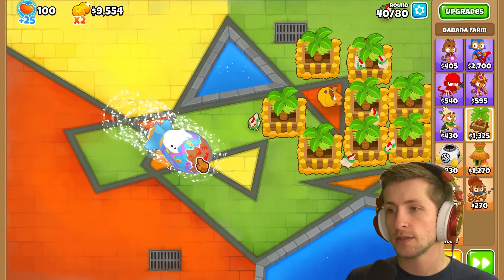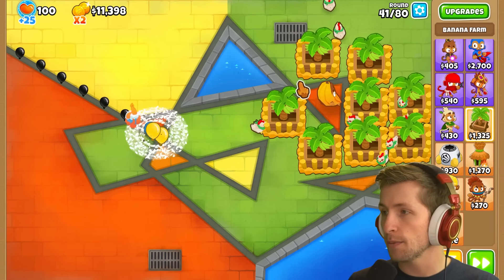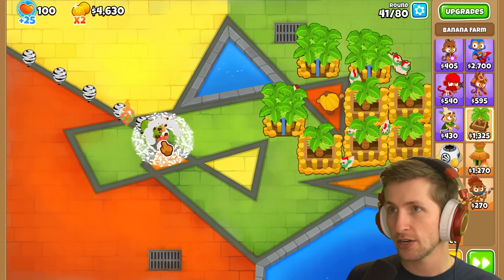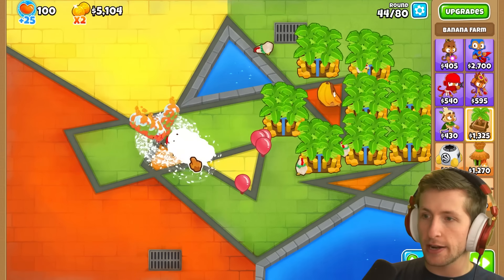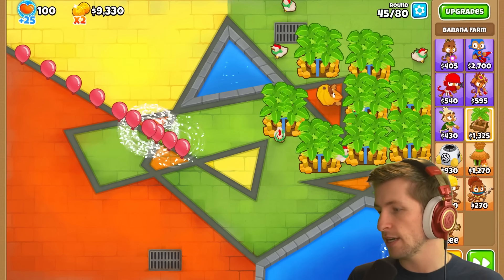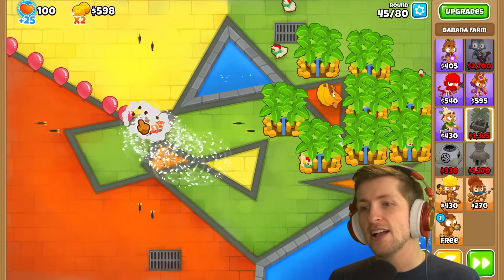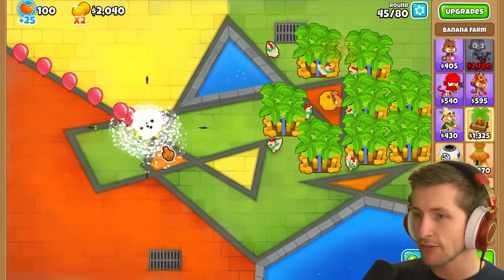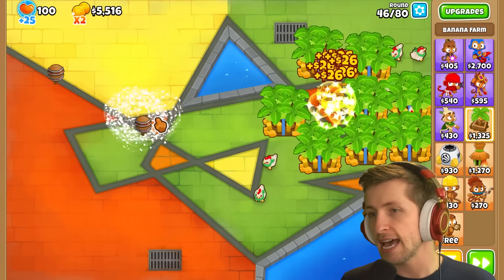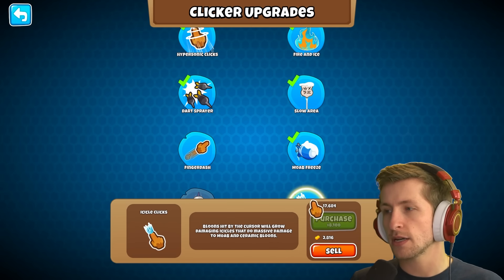We're slowing the balloons — that is so epic! Let's upgrade all the banana farms to banana plantation so we'll be big chilling. The balloons are starting to become a bit overwhelming, so let's get more upgrades. We needed nine thousand for the next damage upgrade: dart sprayer, so clicks shoot out piercing darts. Now when we attack, we actually shoot darts too — way better! Next I want to get the MOAB freeze ability.